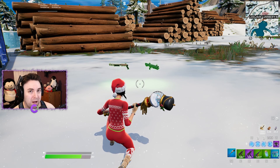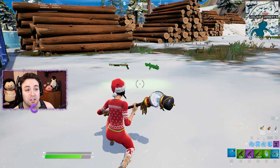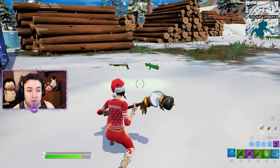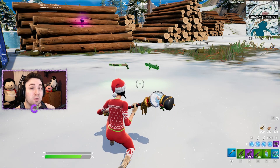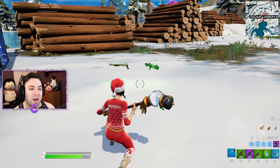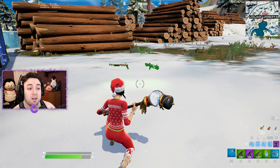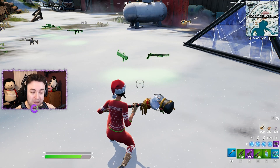That brings us to the Striker Pump and the auto shotgun — are they worth using? I would not use the shotguns unless you have to, or you're trying to get used to them for a potential buff. If you are trying to win, you have to play to the meta. Whenever I've used a shotgun in Chapter 3, I felt cheated — I could have done the job better with an SMG.